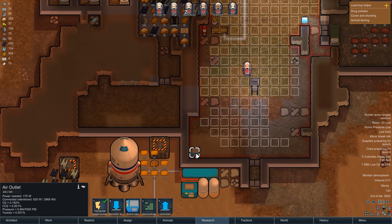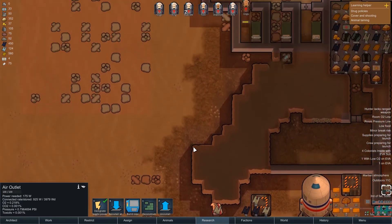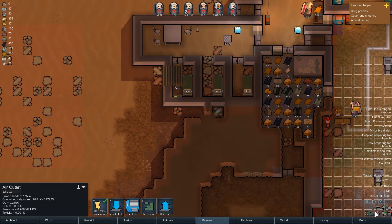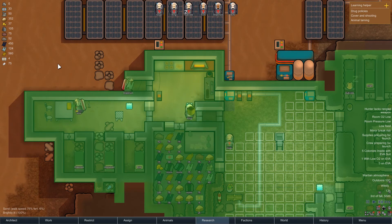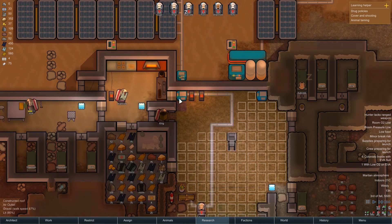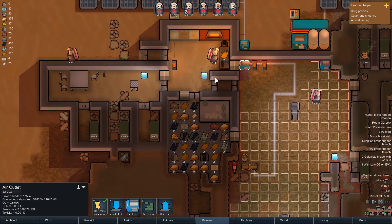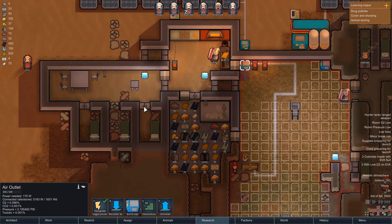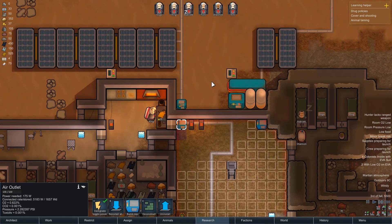Hopefully we've now got two O2 units so the O2 levels are going to go up. Oh, you know what - I didn't have a roof over here! Is that where the oxygen was leaking out? Oh my days, I don't believe it - so these must leak oxygen, or the vent must have been bleeding through.